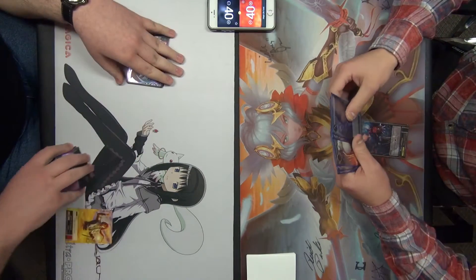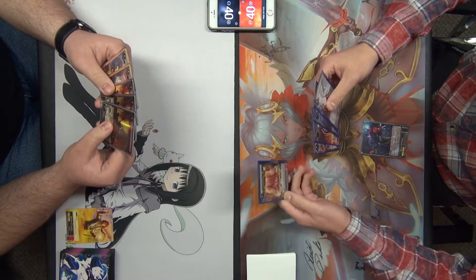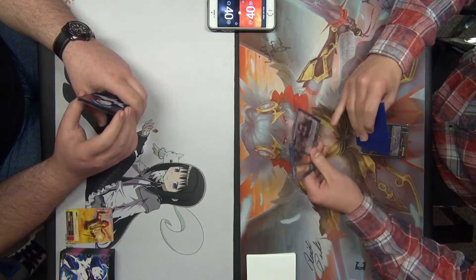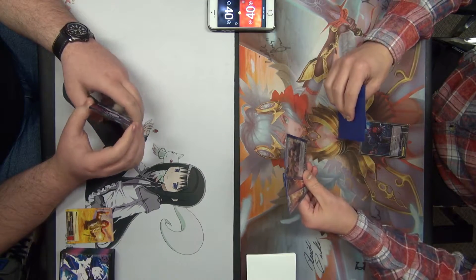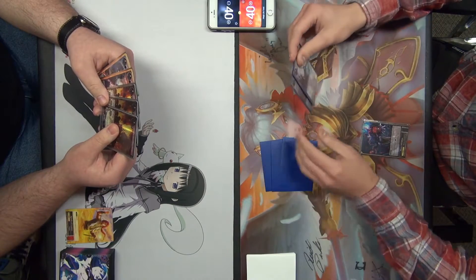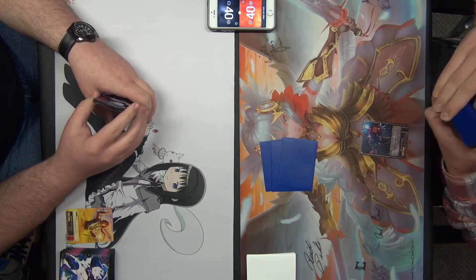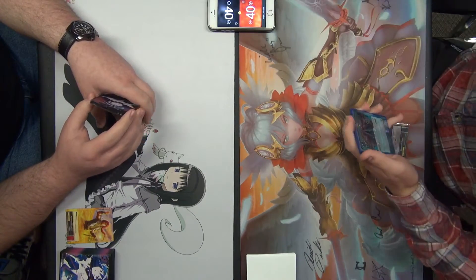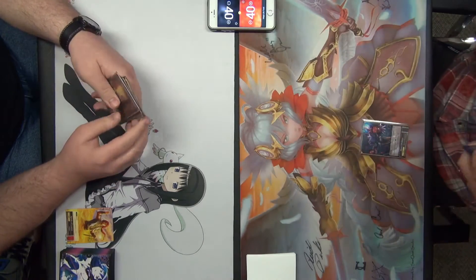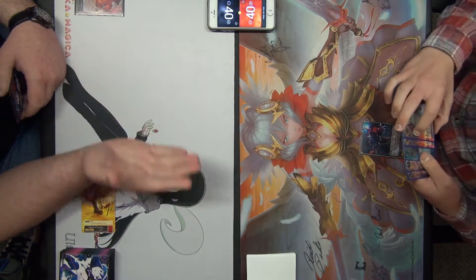This card was an absolute house last game, so keeping it. Obvious reasons for keeping this one. These are two key cards for the deck as well as a solid card, keeping those three. These are two late-game cards, so shipping those — drawing two. Could have been worse, could have been better. Calling stone, choosing fire, pass. Drawing.